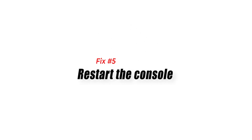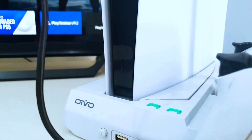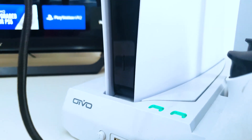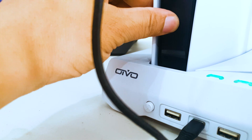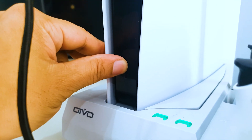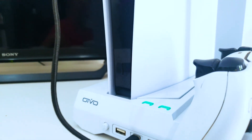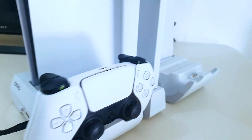Fix number five: restart the console. If you're getting the PS5 error C1000955 due to a software glitch, restarting the system may help. Because of a temporary problem or a software glitch, the console may have trouble maintaining a constant connection with the PlayStation Network servers. Restarting the console can clear its memory and terminate any background apps or processes that may be causing the issue.